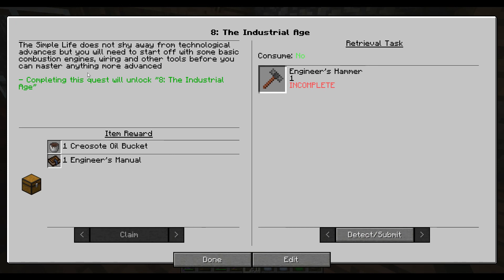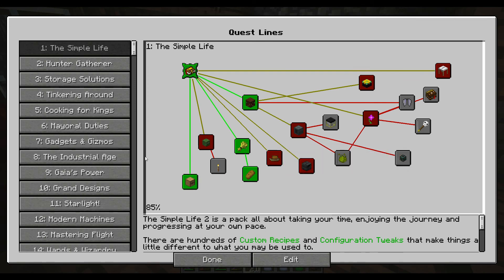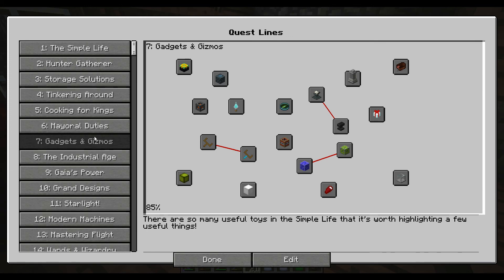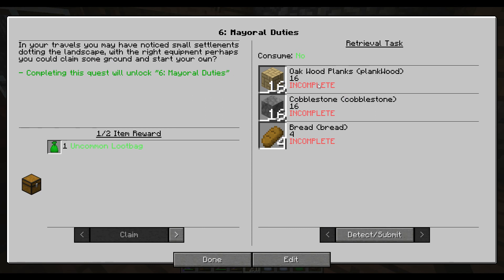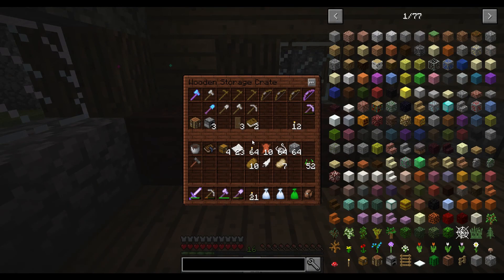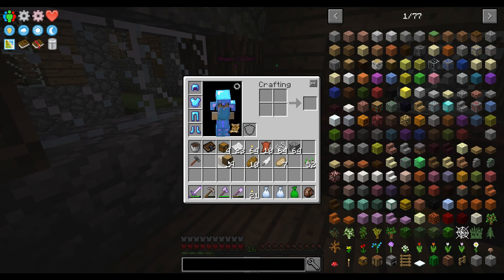You need to start off with some basic combustion engines, wiring, and other tools before you can master anything more advanced. So we are going to have to do immersive engineering. That unlocks that. Let's go back. Mayoral duties — we need 16 oak planks, 16 cobblestone, and four bread. We need oak planks — four of these. I don't want to get more than we need.